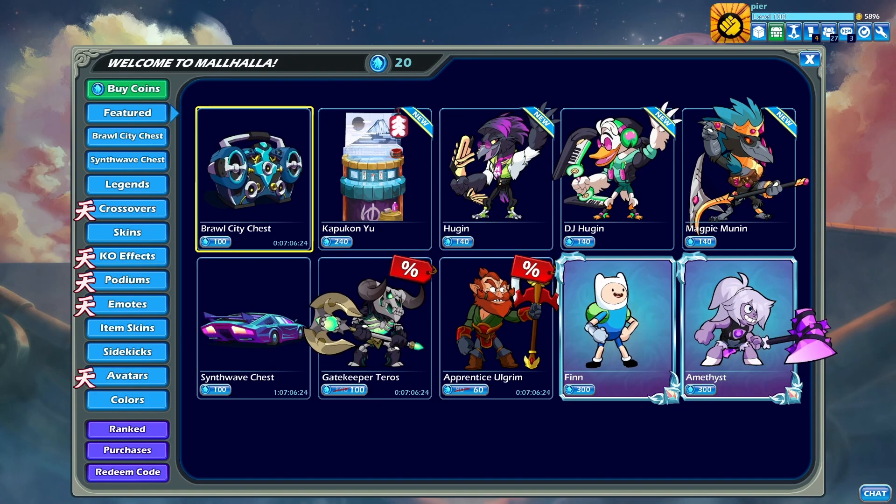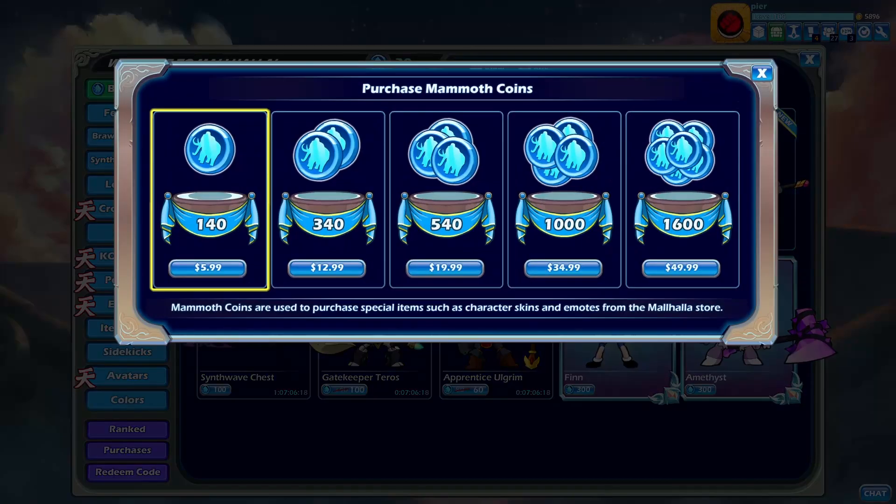Now as you can see I'm out of mammoth coins and gonna get no more coins. This is where you need to use this method, and I'm about to show you how. Press buy.